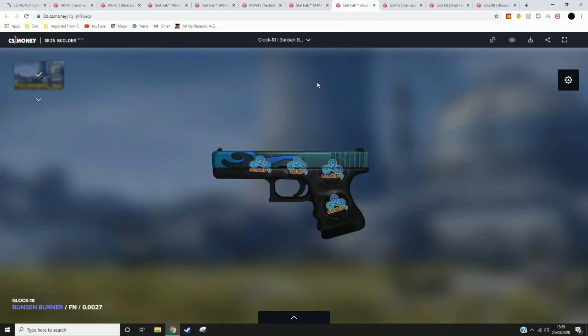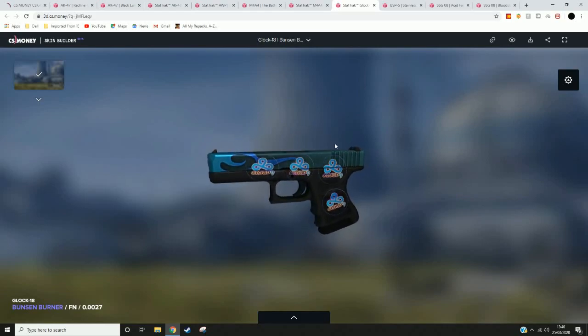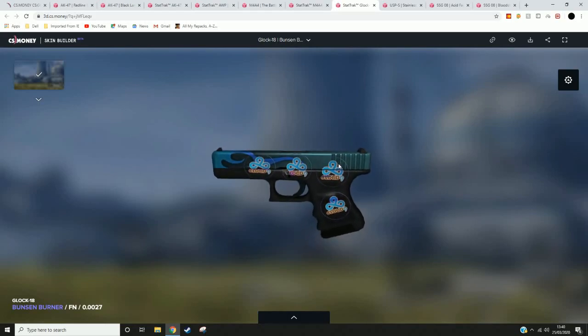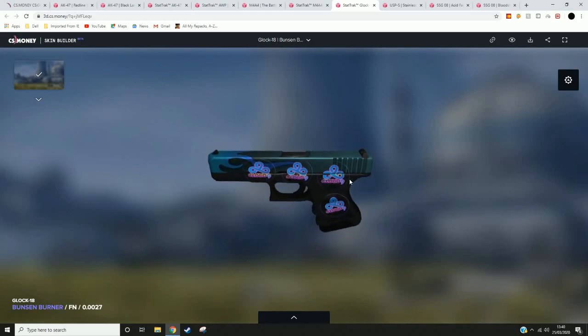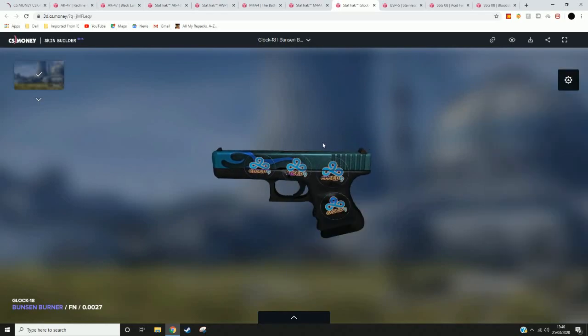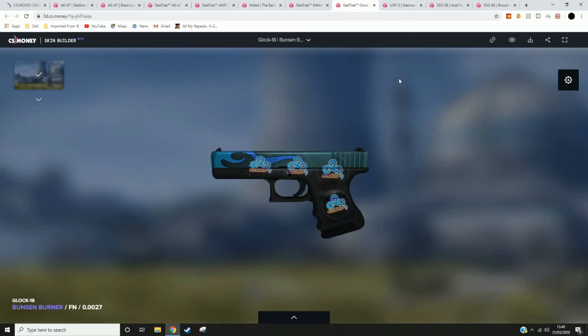The next one is the Glock Bunsen Burner. On this one, I whacked on some Cloud Nine Holos from Cologne 2014. As you can see, it looks very, very nice. The colour of the Cloud Nine ring — or trio of rings — looks like the Bunsen Burner's flame, which I thought was really cool. And it also turns purple and green when you spin it around, which is very cool. I've also picked guns from both CT side and T side, so you can choose which ones you prefer for each team.